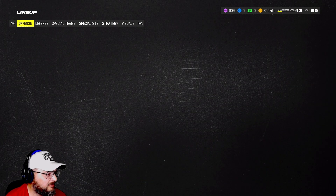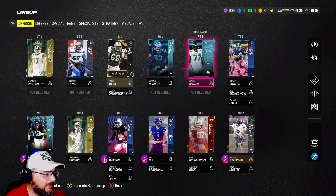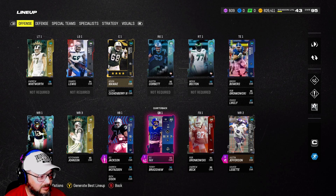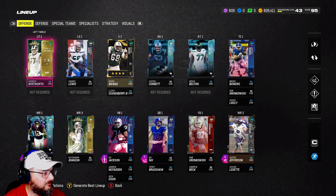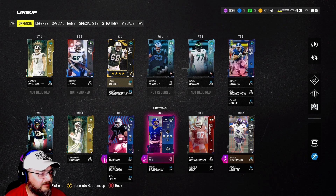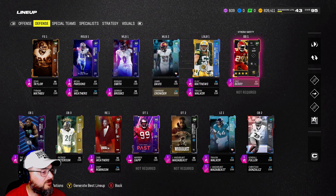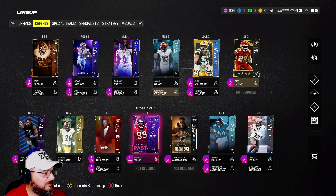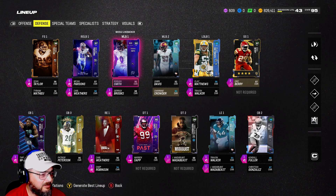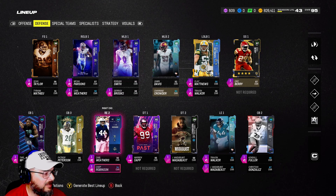We put Gronk at fullback. We're going to look to improve right tackle. Bo Nix is going to have to go — we need to find somebody that takes less XP, even though we love the way he plays. We need to be able to turn Whitworth on and some other stuff later down the line, so he'll have to be replaced. Defensively, pretty much rocking the same. Roquan Smith is our starting middle linebacker.